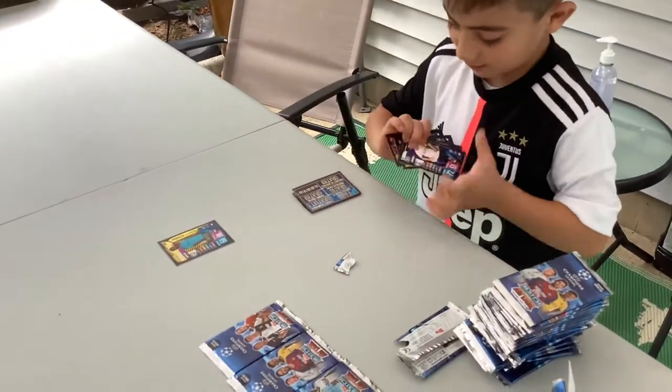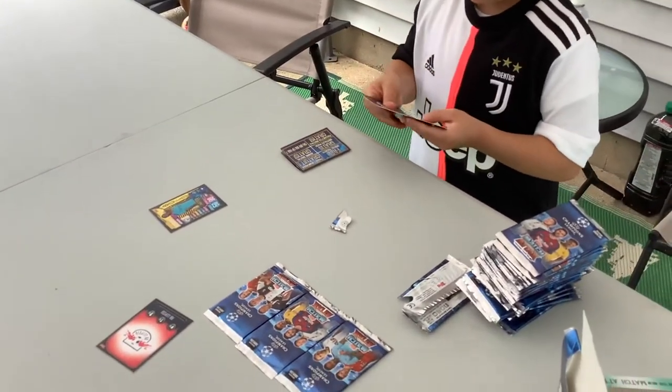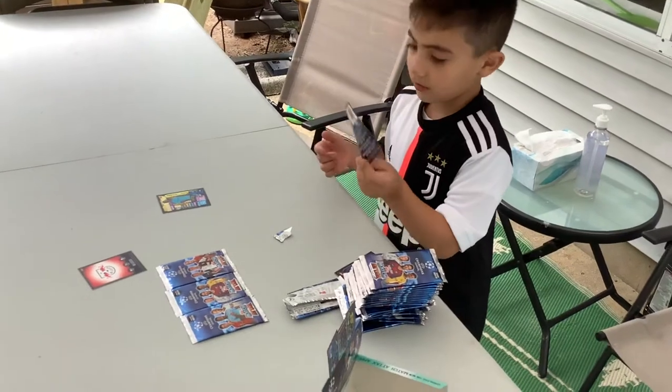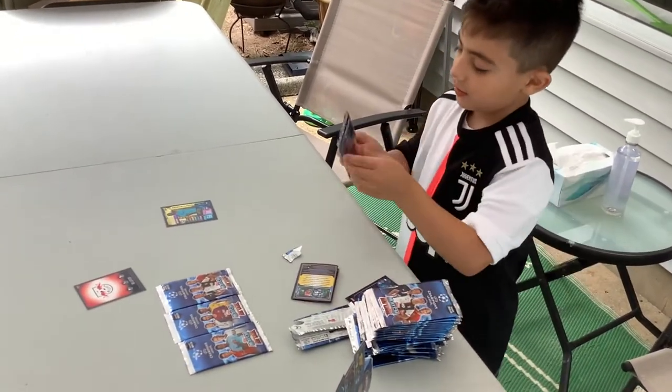You have to put them on the team. So the Leipzig is going to be our badge. And the base cards. So here is the code to get these Sterlings. So now let's open this pack.